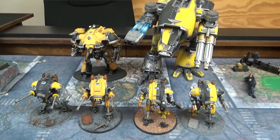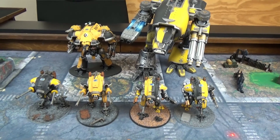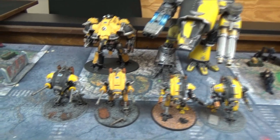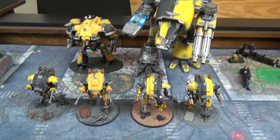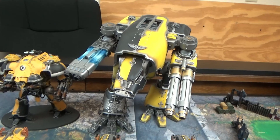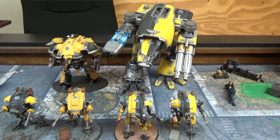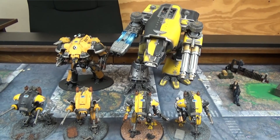Here we have 5,000 points of Titan Lords. We decided to keep it simple so Allison doesn't have too many data sheets to worry about. There are only six models total, and the two up front are in two pairs, so technically she only has four data cards to track. The big boy at the back is our King Heavy Titan with the plasma battle cannon, the Titan Volcano Cannon, shoulder missiles, and a twin hull fuser.